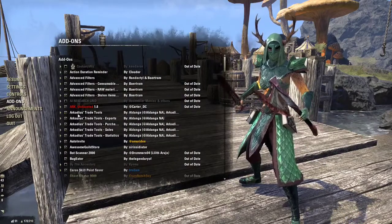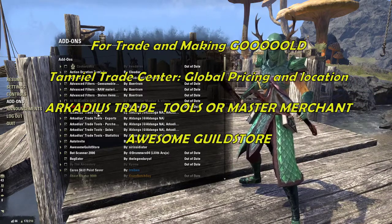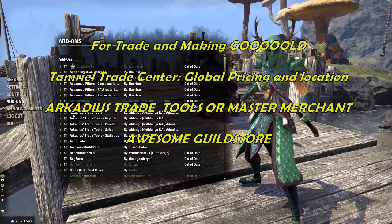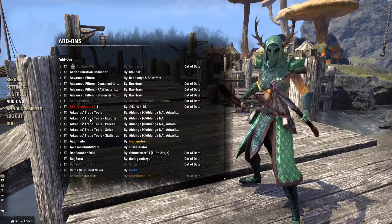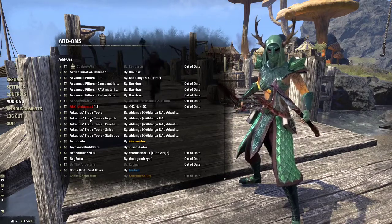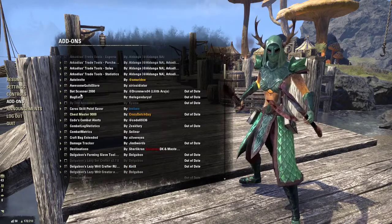For trade, I use ATT — Arcadius Trade Tools. This helps me log any export information, purchases, sales, and all statistics of my sales. It's really helpful so you can see exactly how much you sold something for and what someone else is selling something for, and it gives you a price range so it's easier to price your goods.